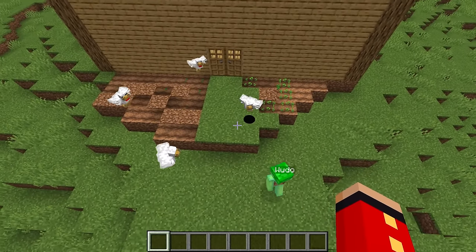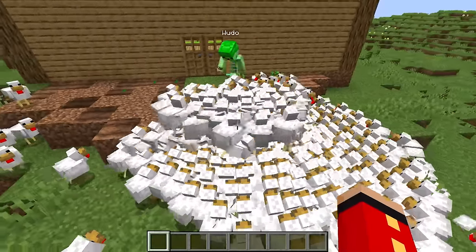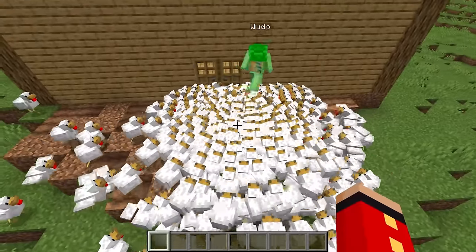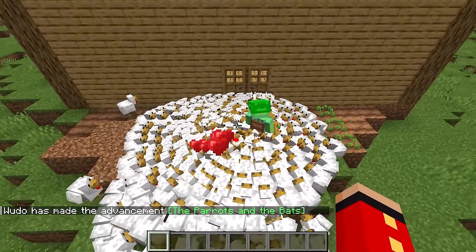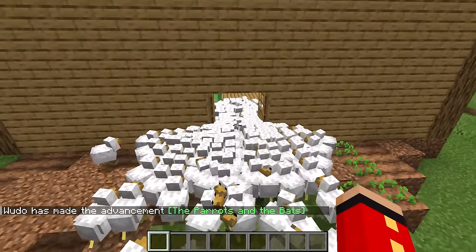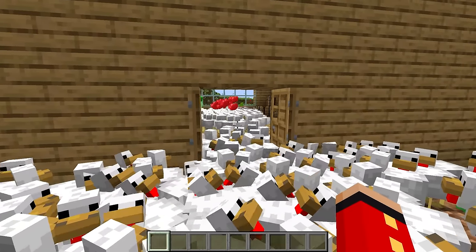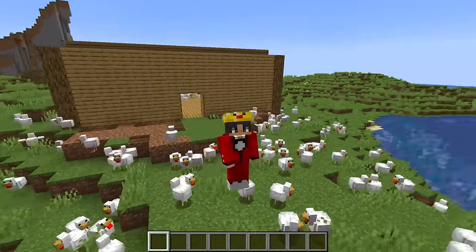Wait a second, what is that noise? What the heck? What is that? Oh my gosh, what in the world? Why are there so many chickens here? And they want all of my seeds! Get away from me, chickens! This is not good. How am I supposed to get inside my house? Please let me in. Oh no, all the chickens are coming inside! This prank is literally hilarious. If you want an easy prank to pull on your friends, this one is the perfect one.